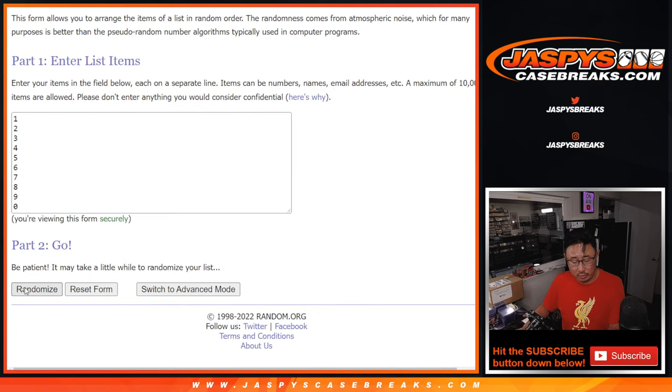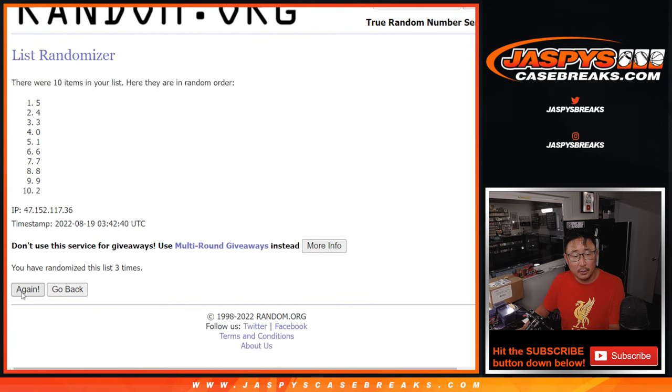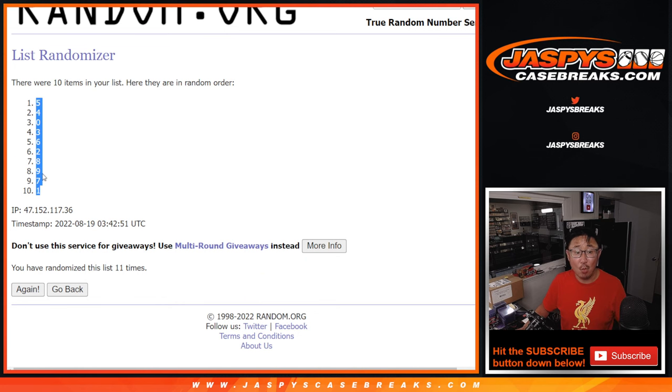11 times for the numbers. Here is one, two, four, ten, and the 11th and final time. After 11, we got five down to one.